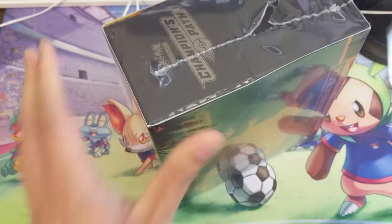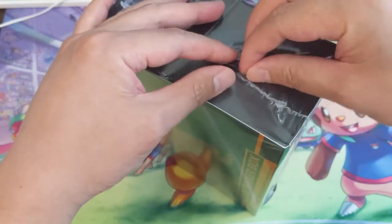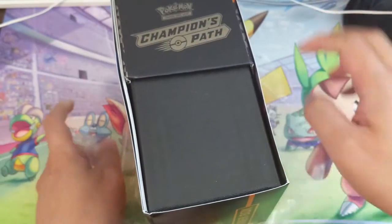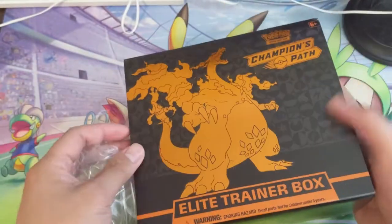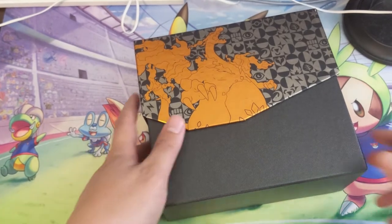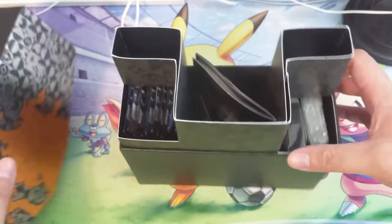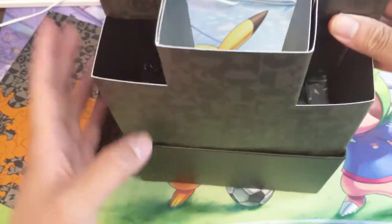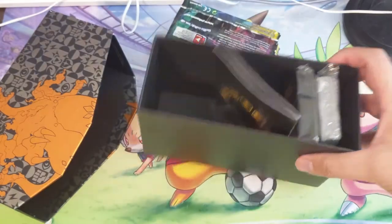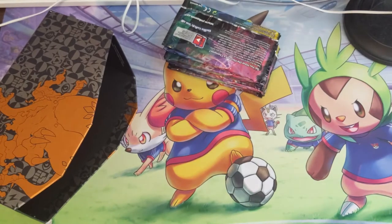One thing I want to say is we got a whole mess of Hidden Fates tins, so adding that to the break menu. We're going to do a special for at least a month of October — maybe we can expand that into November, we'll see how it goes. We're going to be doing $15 tin breaks, so pretty good price points, and for Champions Path we do have various things available.